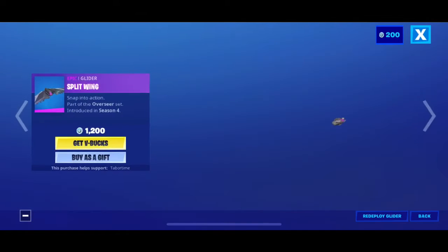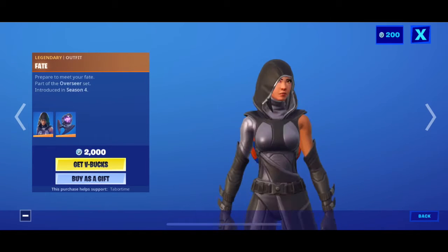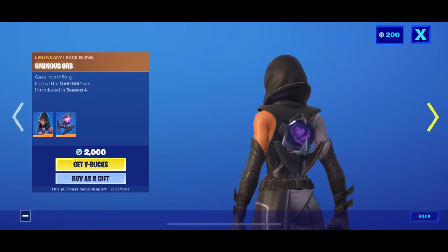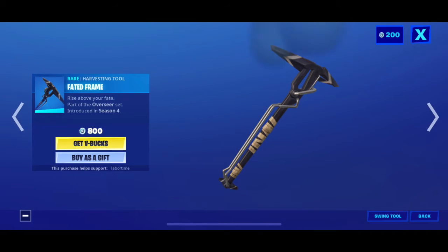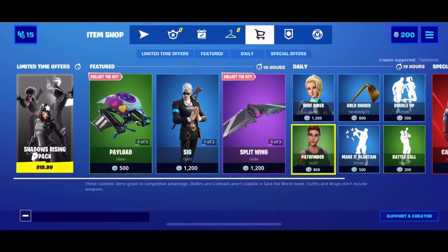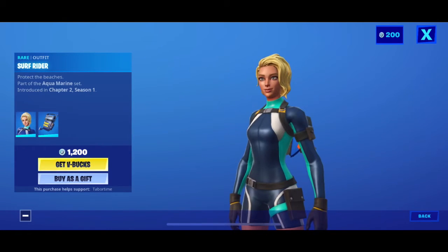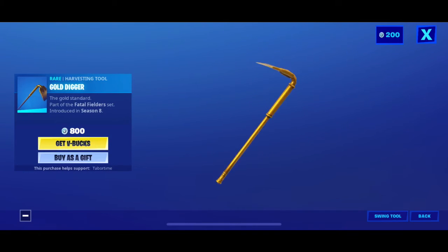That's it for him. You have Split Wing and Fate — the normal version. Fate comes with her baffling, which is pretty cool, and her pickaxe called Fate Frame, which looks pretty ugly. Then you have Surf Rider with her baffling — looks pretty plain. She's a water skin type. You also have the Gold Digger pickaxe.